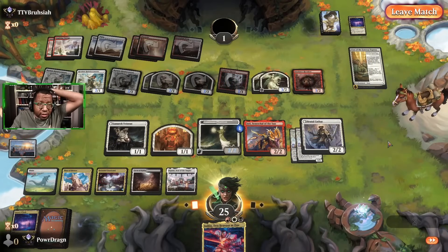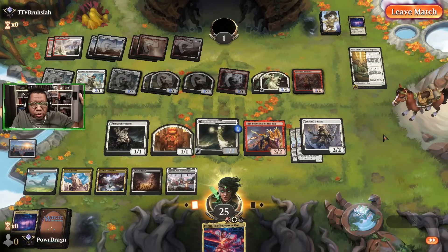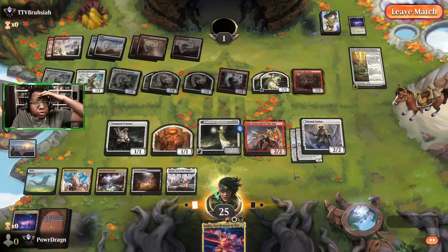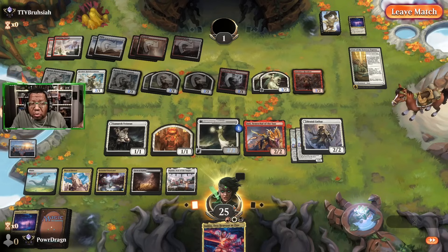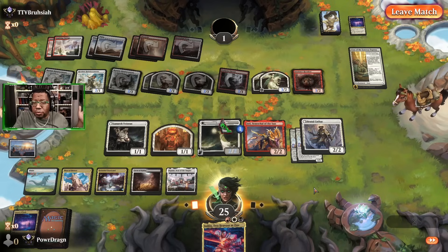That was kind of a crazy one to start with. I was assuming this would be one of the tough matchups, but we could go creature-for-creature with them. That extra life gain — I don't think we went below maybe 23 life. If that's how we beat these decks, great.